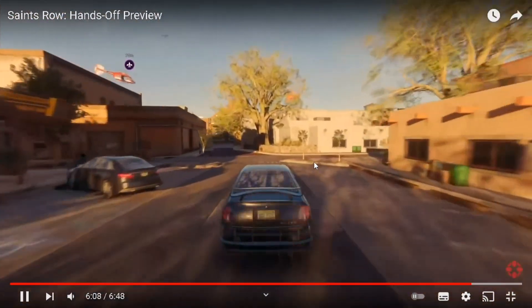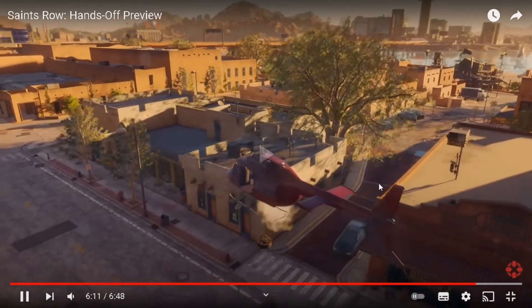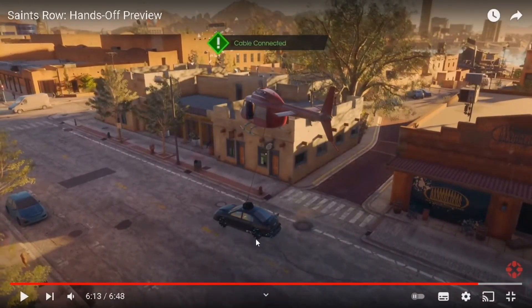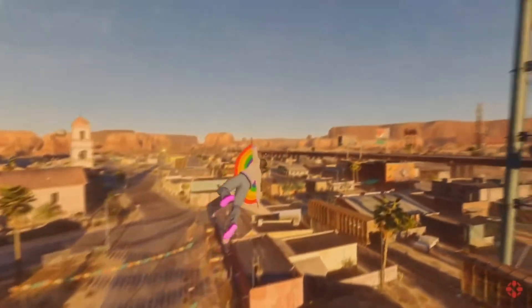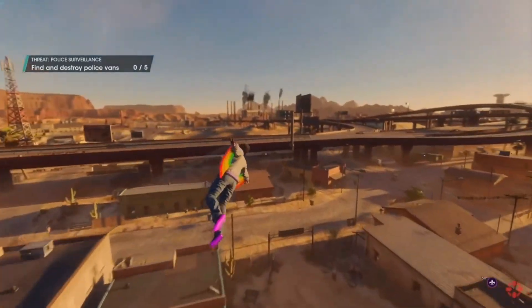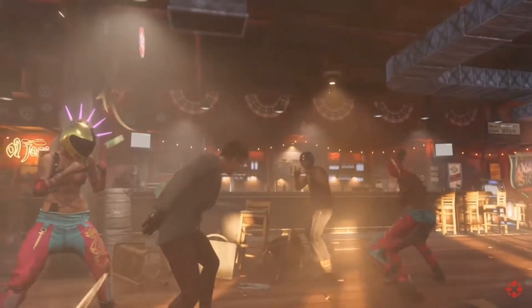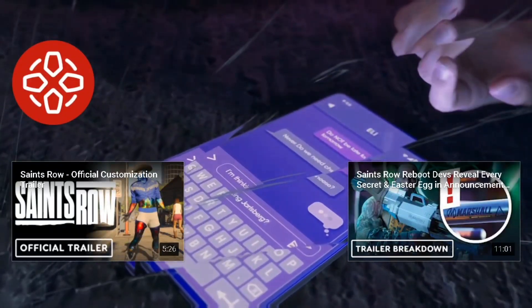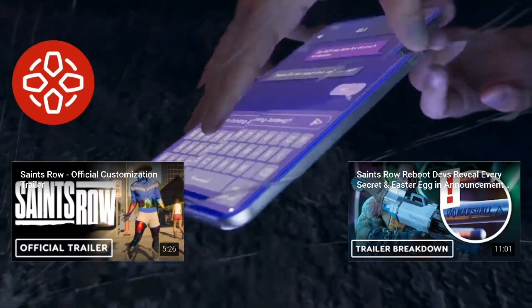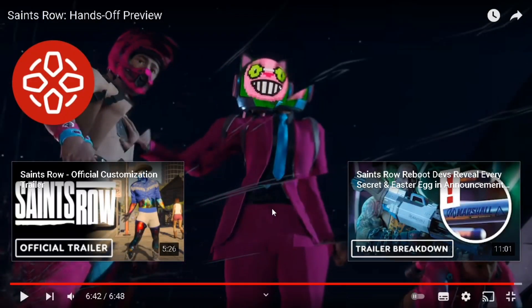There's a lot going on in Saints Row, and all of it will be fully playable in drop-in and drop-out co-op. There's a little co-op logo to show where your co-op partner is at all times, and you can pick up your co-op partner if they're in a car. The release date is August 23rd. The reviewer says from what he's seen so far he's hopeful — Saints Row is looking like a fun throwback. Then there's the final cutscene: after being kidnapped by the Idols, Kevin tries to shoot people and protect himself, but the leader of the Idols kidnaps him, which is where our mission takes us.